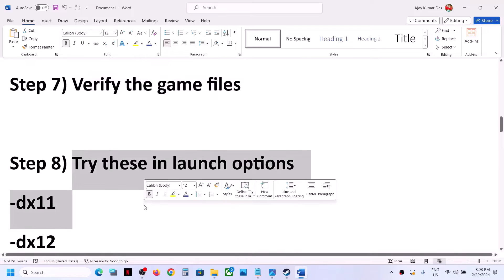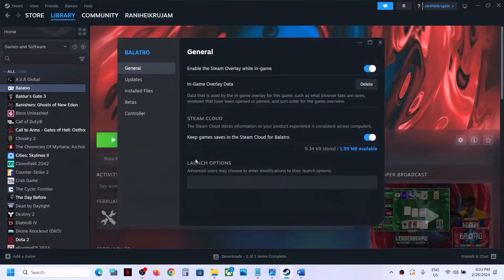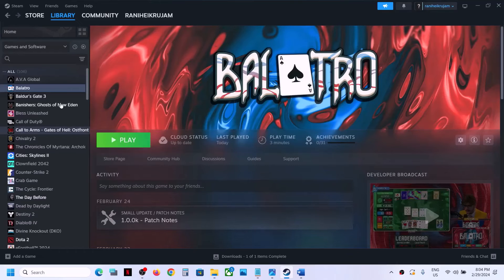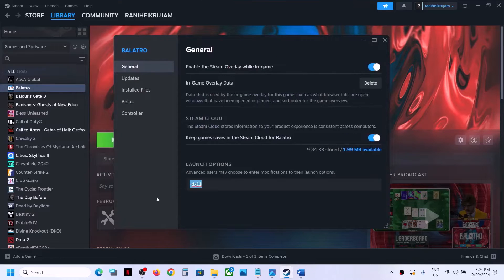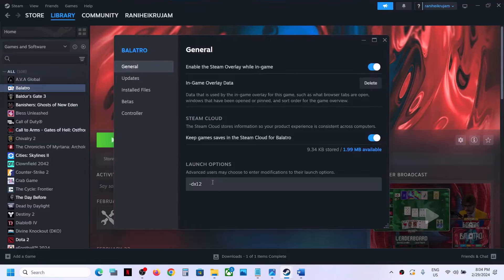The next step is to try launch options. Right-click the game, select Properties, and in the launch options box type '-dx11', then launch the game and check. If that does not work, change it to '-dx12', launch the game and check. If still not working, remove the launch option and follow the next step.